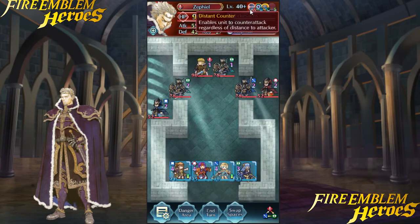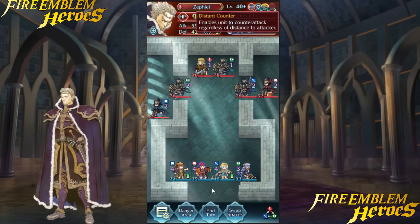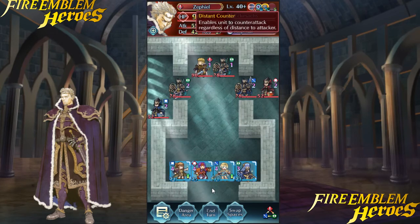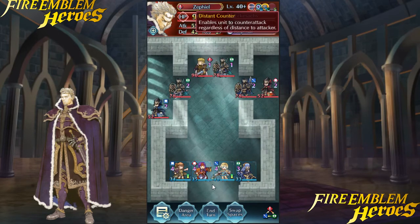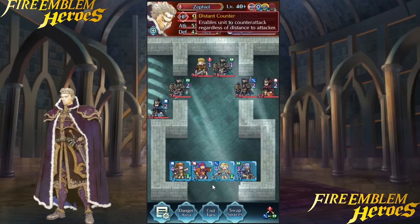As you can see he has this encounter — normally he would have Life and Death 3. This encounter is on Hector, and Hector is the only unit in the entire game with it. So the only way for Zephiel to get it is to kill a Hector, which he did in FE6. The more you know — it's actually pretty cool.